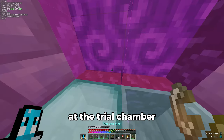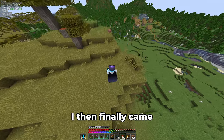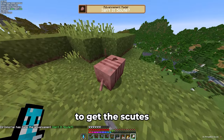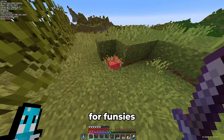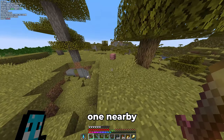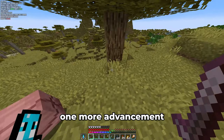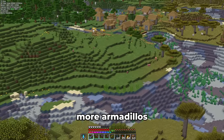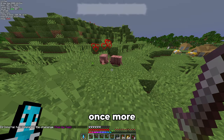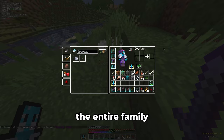While I installed a portal at the trial chamber I found earlier, I then finally came across armadillos. After using my brush — getting us another advancement — to get the scutes for wolf armor, I killed one armadillo and regretted it, since there was a second one nearby meaning I could have bred them. Luckily, there were plenty more armadillos not too far away. I bred them and reclaimed this advancement once more, then headed home.